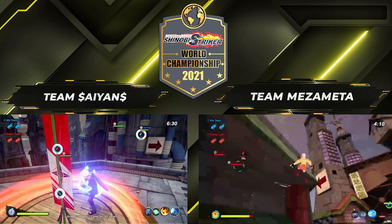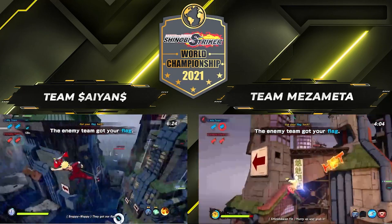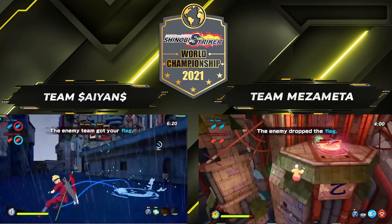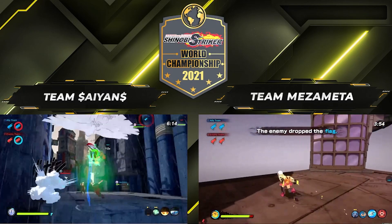We already have 11 teams in the league: Team Asura, Team Akaza, Team Aki, Team Mizometa, Team SGS, Team Yami, Team Organization 13, Team Nova, Team Shinobi Syndicate, Team Saiyan, and Team Sound. And more are on their way.